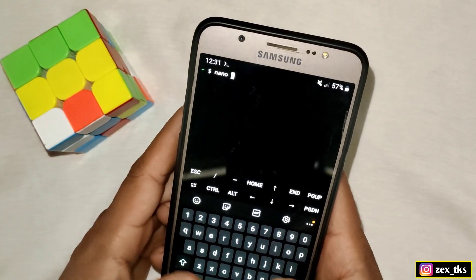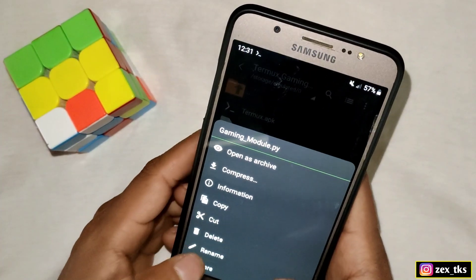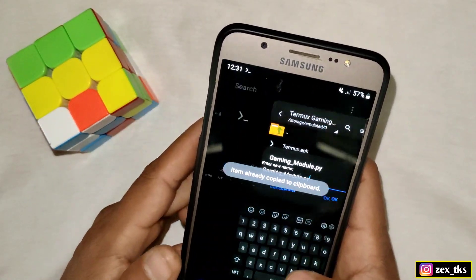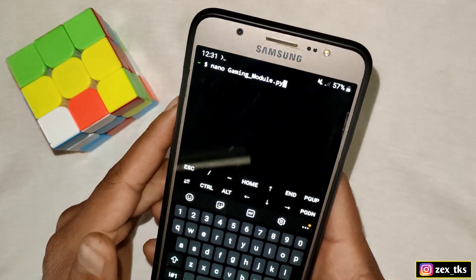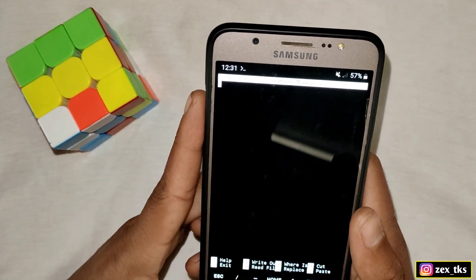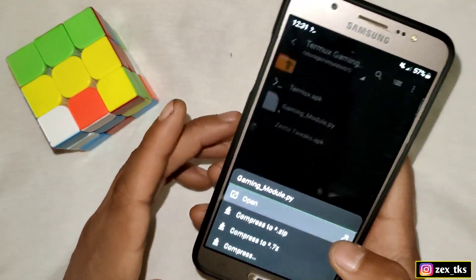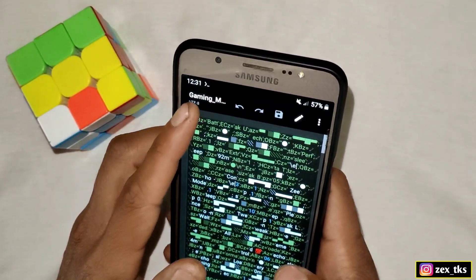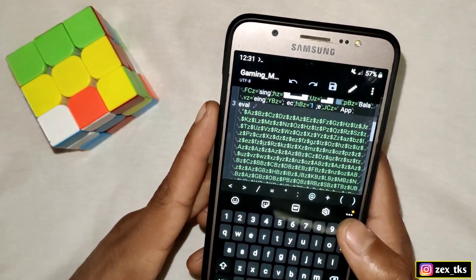The command is: nano space, and here we have to add the script file name. Simply go back to the ZR Receiver app and copy the script file name. After copying, go back to the Termworks app and paste it here. After pasting, hit the Enter button and a new window will open. Then go back to the ZR Receiver app, open the script file using any text editor, select all the text, and copy it. After copying, go back to the Termworks app and paste it there.